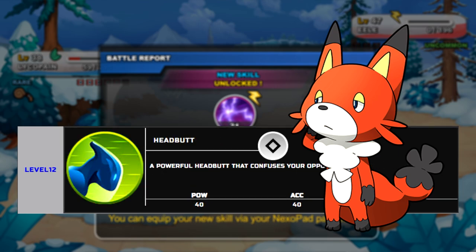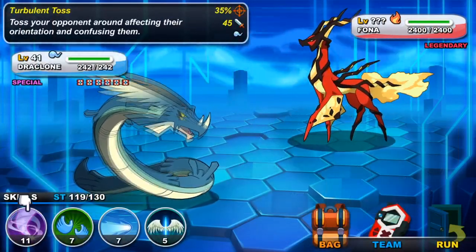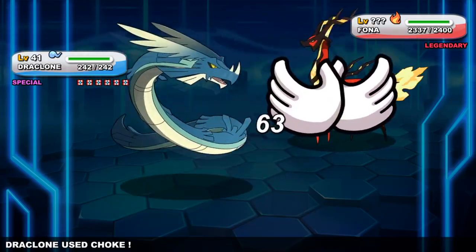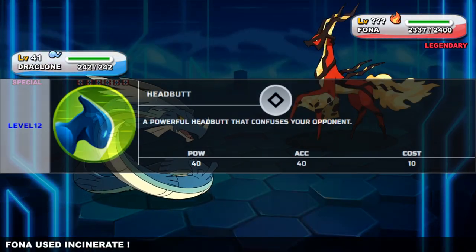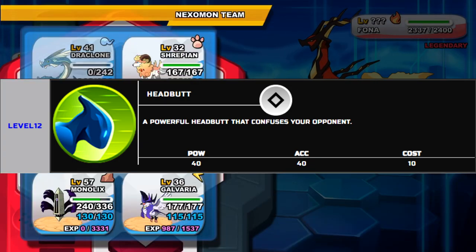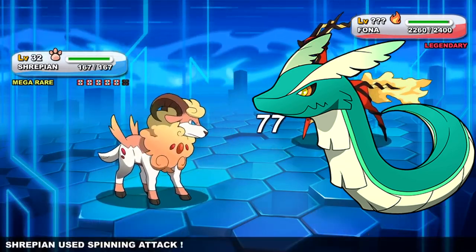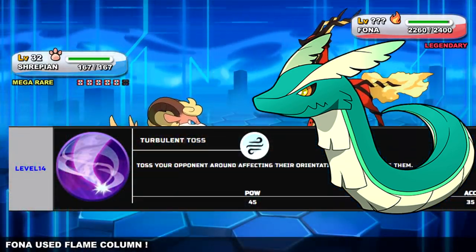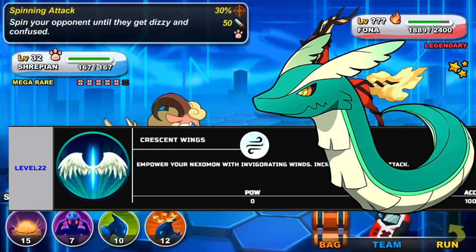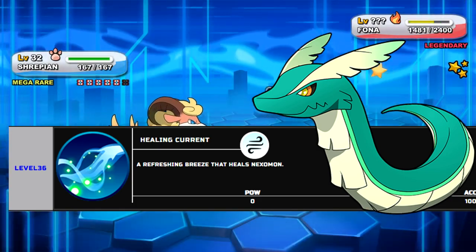Headbutt can inflict confusion, which in my opinion is the most powerful status condition in the game. Load up on Nexomon with status condition attacks — they're OP. Moves like sleep only have 40% accuracy, but with a move like Headbutt, the 40% is actually the chance of causing confusion while the attack itself always hits. The Featheral line is really good as well because it gets access to moves like Turbulent Toss that can cause confusion, and Mud Spray that can lower enemy accuracy. It also gets Crescent Wings to boost attack, and a sustained move in the form of Healing Current, allowing it to survive those nasty revenge turns.